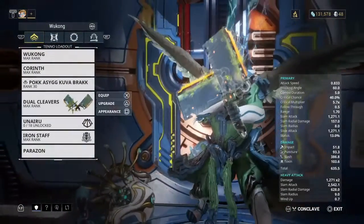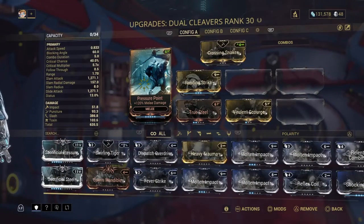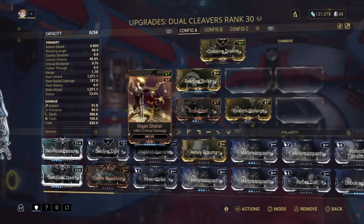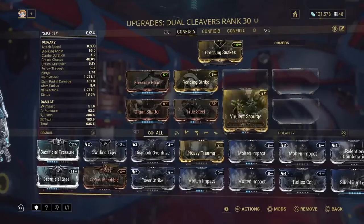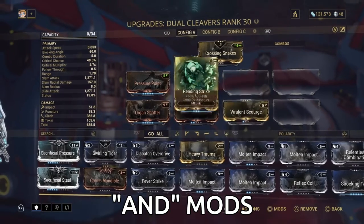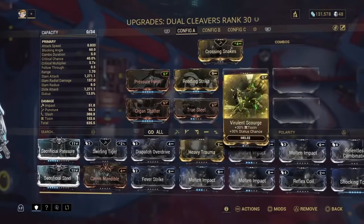Now if we go over to the cleavers, there's a different name for it. That damage mod is called Pressure Point. Organ Shatter is the crit damage. And True Steel is the crit chance. Then you can add something like Rending Strike, which gives slash and puncture, or something like Scourge which gives toxin and status chance. You normally want an element and a status chance, or a slash and puncture. I call them 'and mods' because they give you something and something else — double dipping.